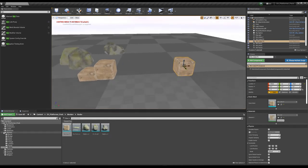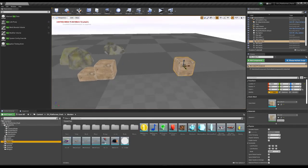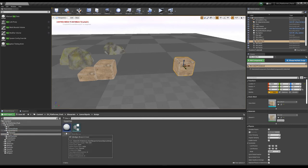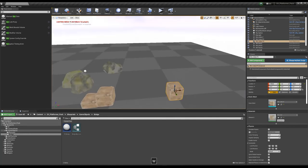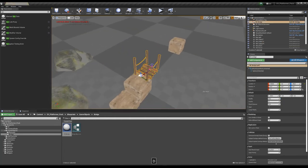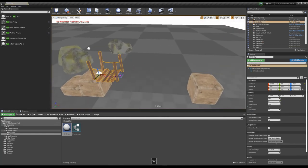Now we are going to blueprints, game object, bridge. You have a BP Bridge — select this bridge and put it where you want. For example, I want to put it somewhere here. You have a few options on this bridge: first, you have a visual variable — just select and put wherever you want, like this, down or up.